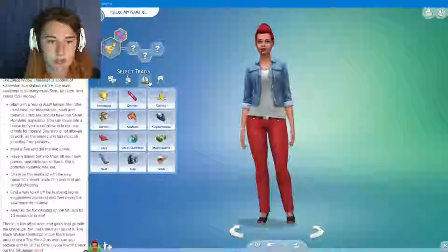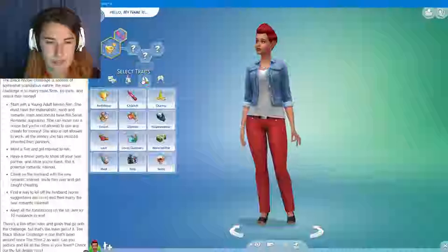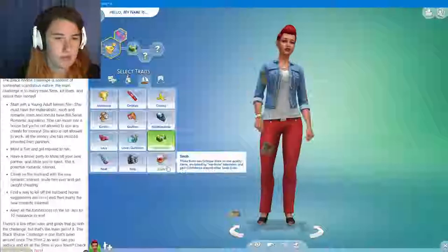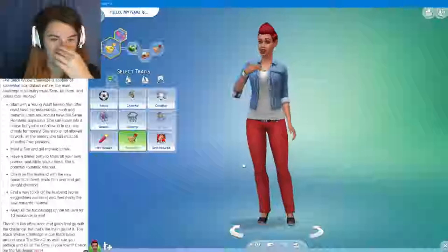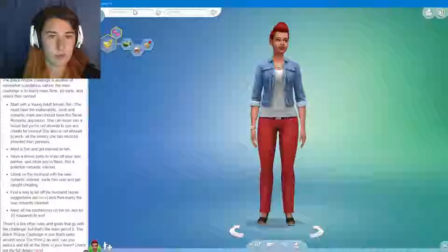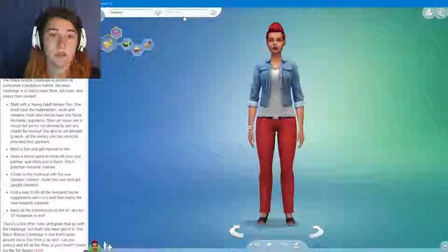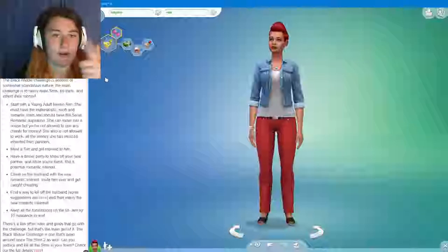Aspiration has to be serial romantic — love. Serial romantic. And the requirements for this are materialistic, snobby, and romantic. I don't know if it has to be in that order, but I'm going to do it in that order just in case. Materialistic... okay, so we know snob is there. Materialistic. The next one has to be snob and then romantic. So here she is, all the requirements are there. We're going to give her a quick name — Natasha Rom. If you know that reference, good on you guys.